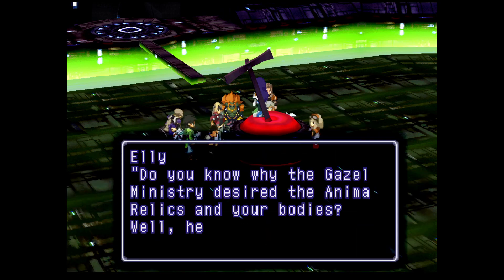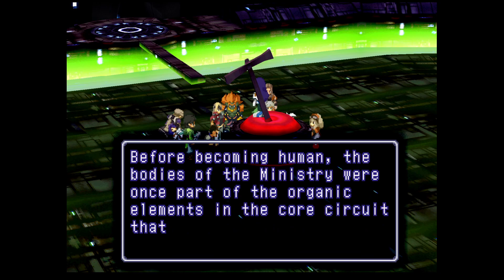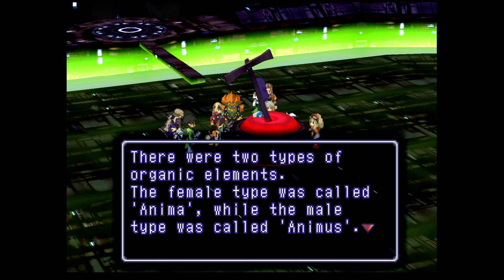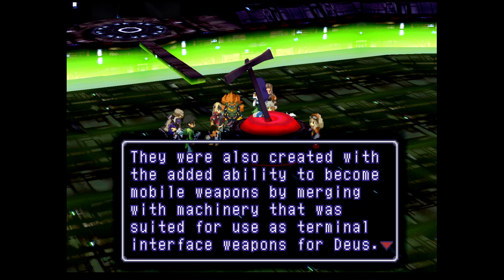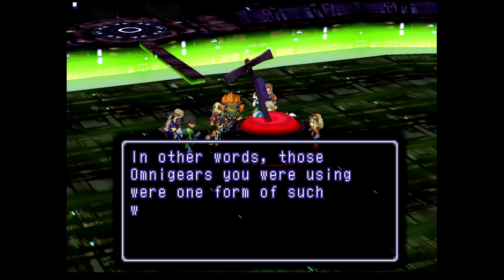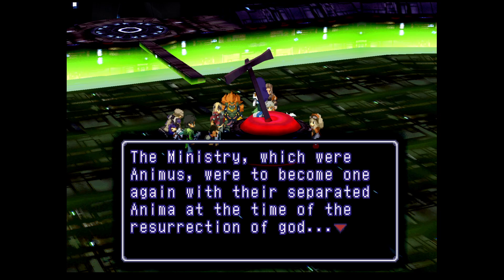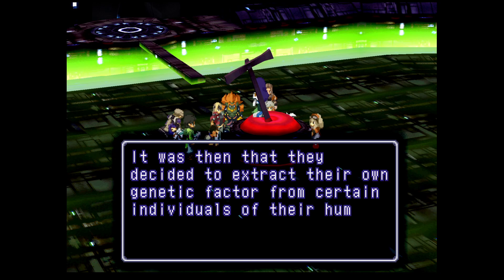Do you know why the Geisel Ministry desire the anima relics and your bodies? Before becoming human, the bodies of the Ministry were once part of the organic elements in the core circuit that made up Deus. There were two types of organic elements: the female type called anima, while the male type was called animus. They were also created with the added ability to become mobile weapons by merging with machinery suited for use as terminal interface weapons for Deus. In other words, those Omnigears you were using were one form of such weapons. The Ministry, which were animus, were to become one again with their separated anima at the time of the resurrection of God.